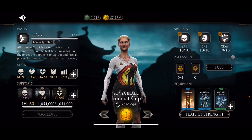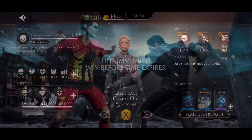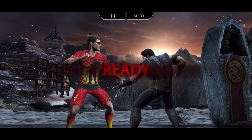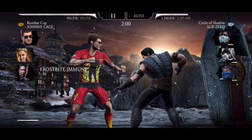And this is what I have for Sonya. And this is what I have for Cassie Cage. But yeah, this is the final time where you're going to be able to finish this tower.